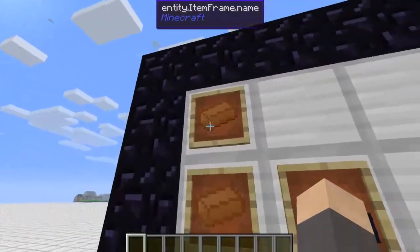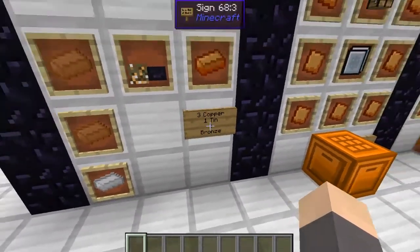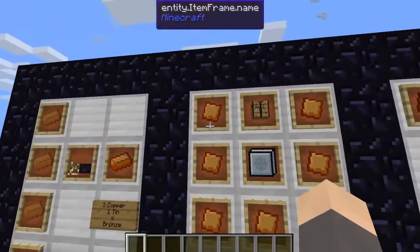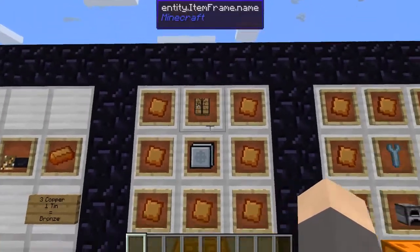Of course bronze is 3 copper and 1 tin, and there are many various ways to make it. The bronze workbench, which is a lot like the electric crafting table and allows automatic crafting and auto ejecting, takes 7 bronze plates, 1 basic tier machine hull, and 1 crafting table.